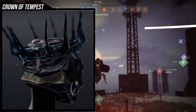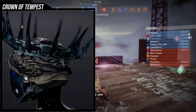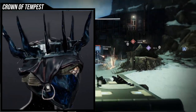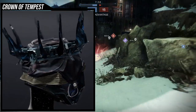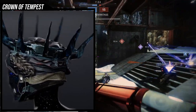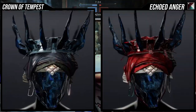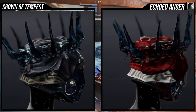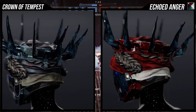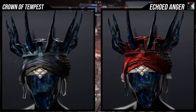Crown of Tempest is probably one of my more favorite Warlock exotics because it's a lot of fun, it synergizes really well with the subclass, and it really embodies just throwing grenades, melees, supers — everything. The only negative fashion-wise is that the gem on the helmet, the visor, and even some of the crown spikes won't change color for the default look.